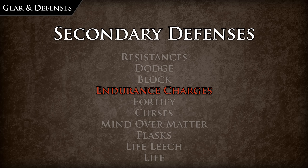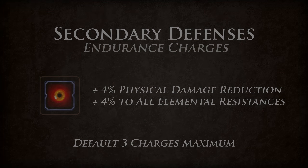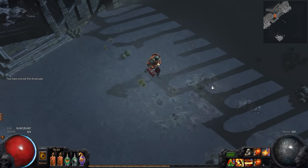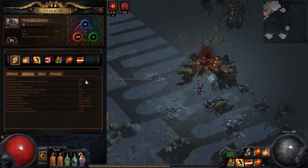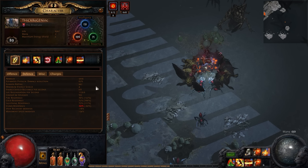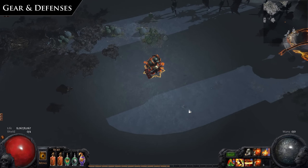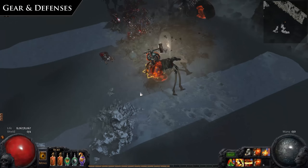Endurance charges supplement armor in physical reduction. Charges are temporary stackable buffs represented by glowing orbs that circle the character. Endurance charges are orange and are associated with strength. Each endurance charge provides 4% flat physical reduction as well as 4% to all elemental resistances. This reduction is very strong as the 4% is always a 4% reduction regardless of hit size, helping with physical reduction against large hits. Endurance charges are mainly gained through the skill Enduring Cry, but can also be gained many other ways via curses or ascendancies. By default every character has a maximum charge limit of 3 for each charge type — other charges being power charges and frenzy charges. More charges can be acquired via the passive tree, unique items such as Death's Door, or by quest reward.